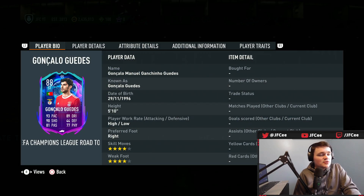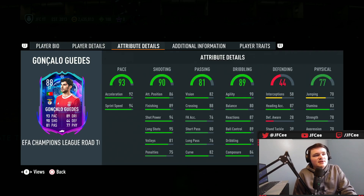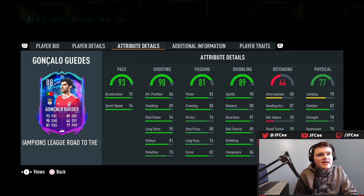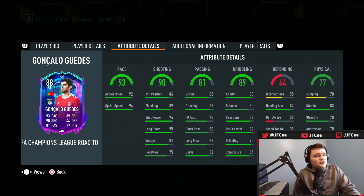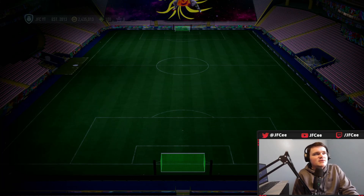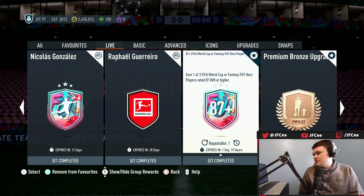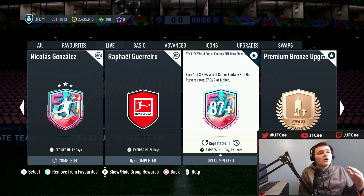We finally got the Guedes SBC — the Road to the Final Benfica player which we should have had three months ago. It's a decent card; the links are a little tough but it's pretty cheap and very good. Shooting is there, 94 shot power is great, pace is there, dribbling is fine. Requirements are very easy — 84 rated squad plus an 87 plus FIFA World Cup or Fantasy Foot Hero.